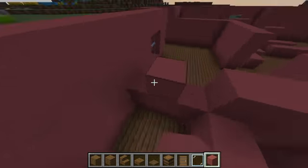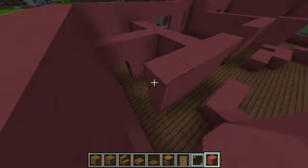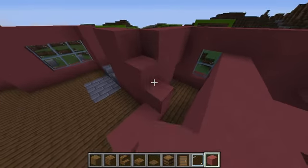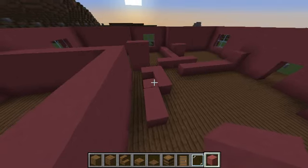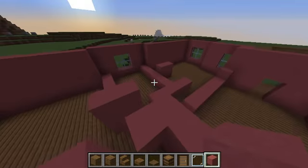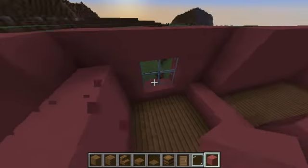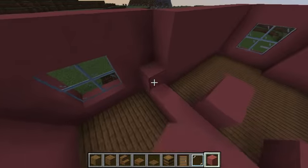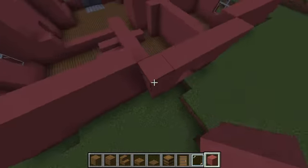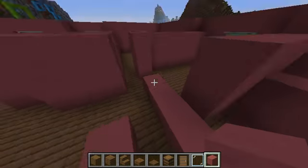Now we're just going to fill in the interior walls — we only have to make these three high. For the doorways, we'll do this. We're going to have the ceiling right here, that's why we're only going up three. Ceilings are just as high as in the lower class houses; it's just the windows are bigger — the windows go all the way up to the ceiling.